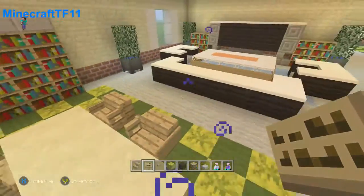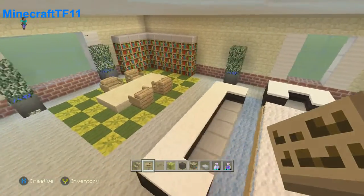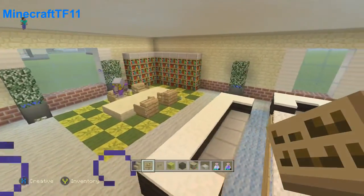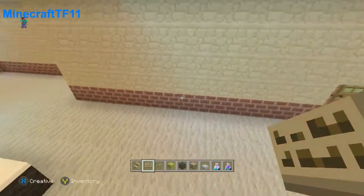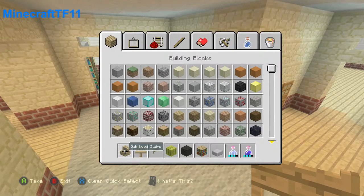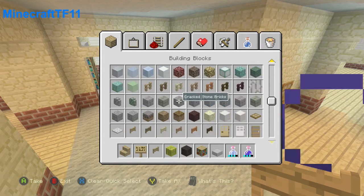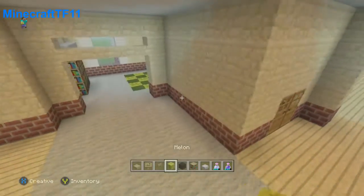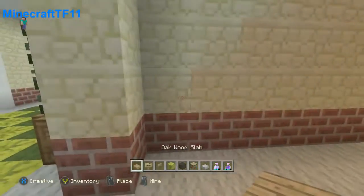So that was it guys for this tutorial. Now that we got this, tomorrow we're going to try to continue this side over here. Actually, before I end the video, we're going to add like a wood slab. Where's this wood slab? It's kind of dark now.